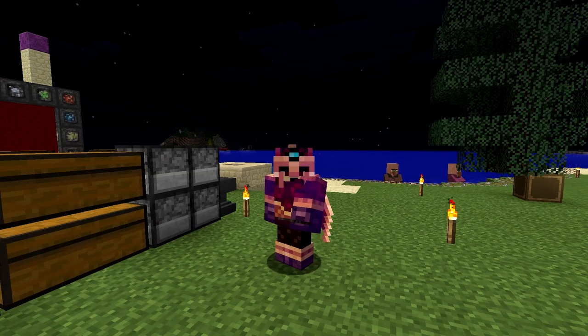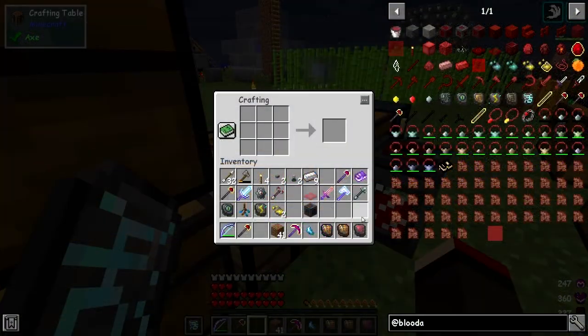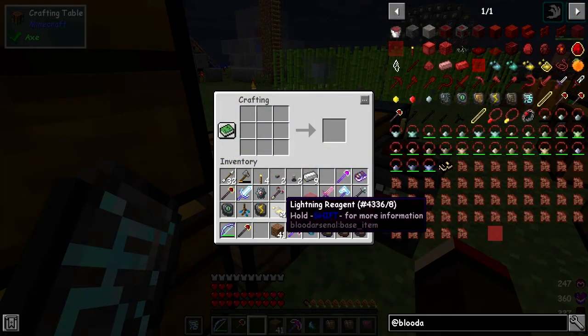Hello everybody and welcome once again to Blood Magic. This episode we're going to do the lightning reagent from Blood Arsenal. It's fairly tricky but once you know how to do it, it's actually very easy. Let's get started. I've already covered this in some of the previous episodes.